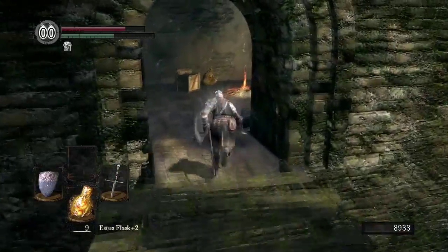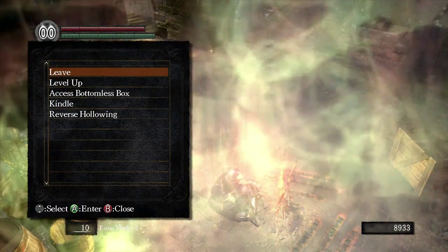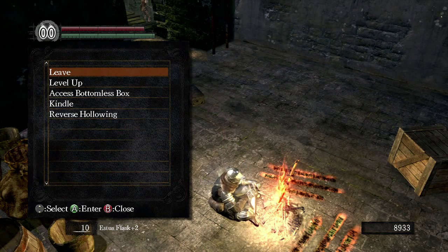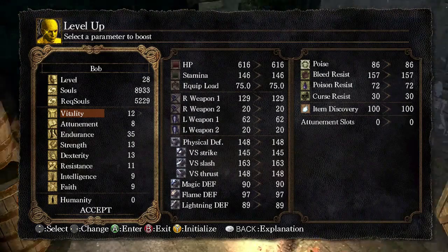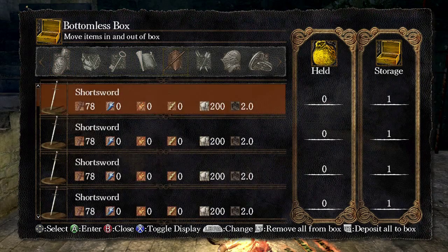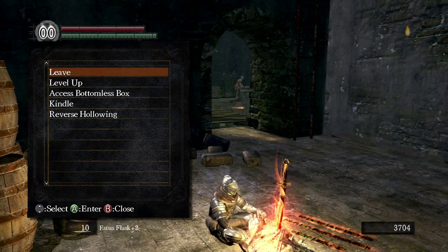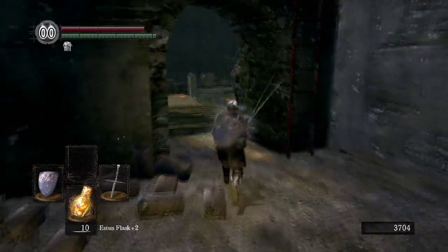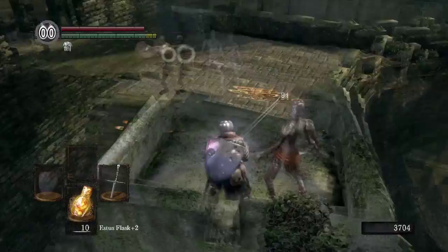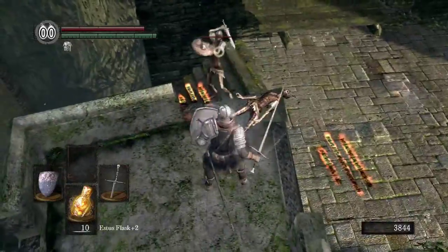I'm just going to quickly run over here and sit at the bonfire. And again, another point in endurance. Access bottomless box — move over the Grass Crest Shield. Now we're going to make our way back down to where we were, which should be relatively easy. You should always be aware of the shortcuts that you can get to.